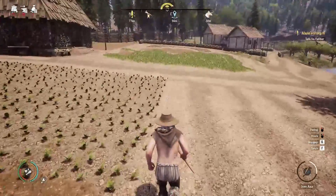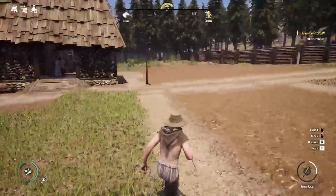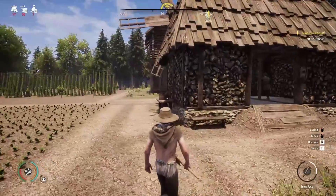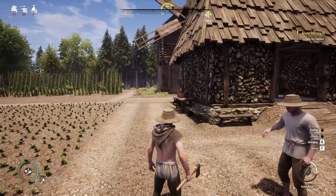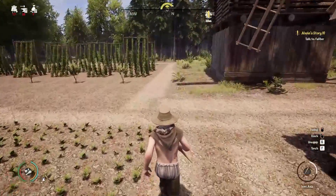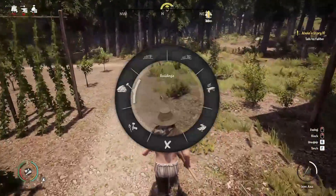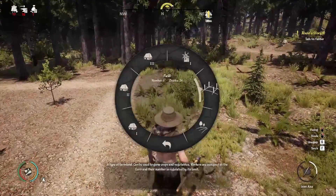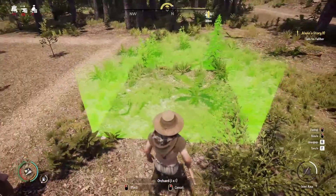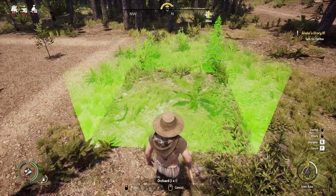My beginning tip for farming: start with flax. Flax sells for quite a bit and you can also turn it into linen to make clothes for winter, keeping your villagers and yourself warm. Orchards work basically the same as fields — go to Farming then Orchard. Note that one orchard takes up four field slots.